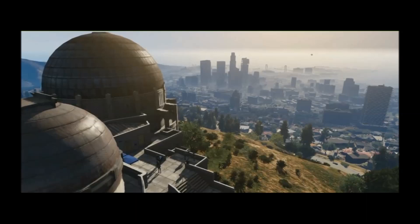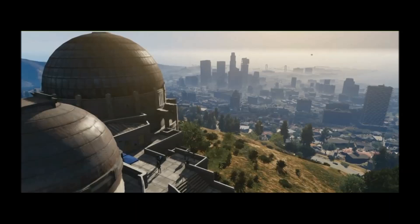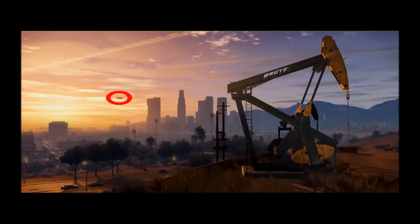Here we can see an overview of downtown Los Santos, which is based on modern day Los Angeles and Southern California. As you may have noticed, the city is very foggy. This refers to Los Angeles, where there is a lot of smog. I like how they added that, as this will make the city look more realistic. In the background we can also spot the mysterious Zeppelin that has been featured in the other trailer and screenshots, but we haven't heard a word of that yet. I really hope you can enter it and perhaps fly with it.